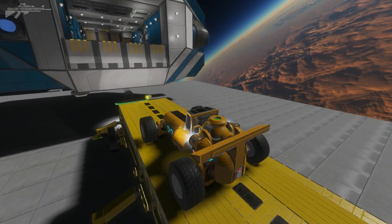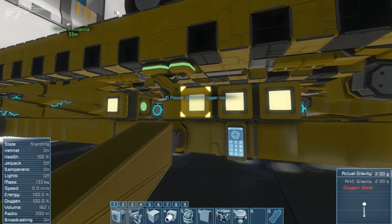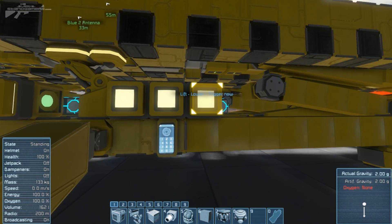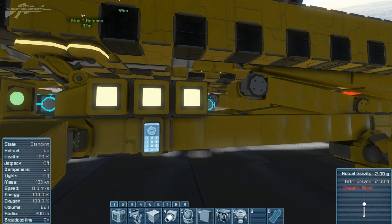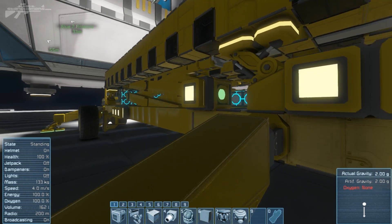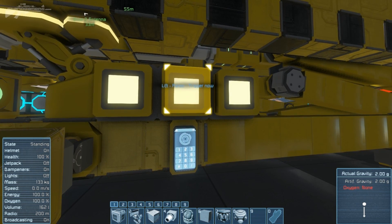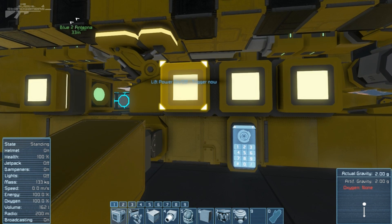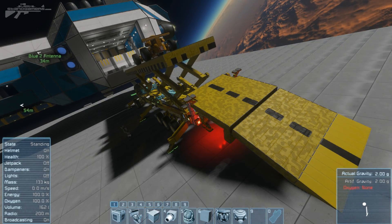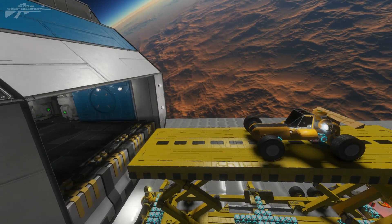Now we disengage and put the parking brake on, then begin the lift system. Hovering over the buttons shows what each does: triggering the lift and powering it on, lifting the rails, and a lower lift option. After some button fumbling to get the power on correctly, the lift is now going up. From this angle you can see the scissor lift activating and the car being raised up to a suitable level.